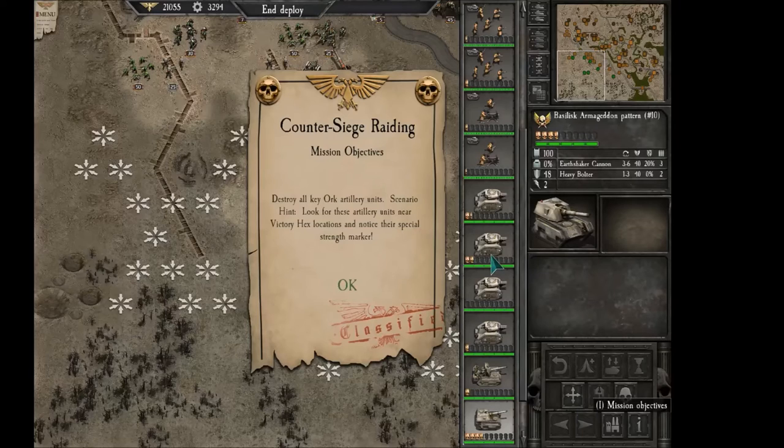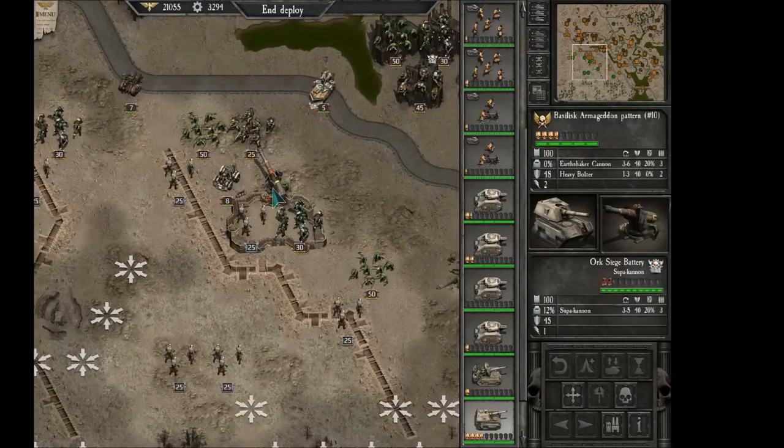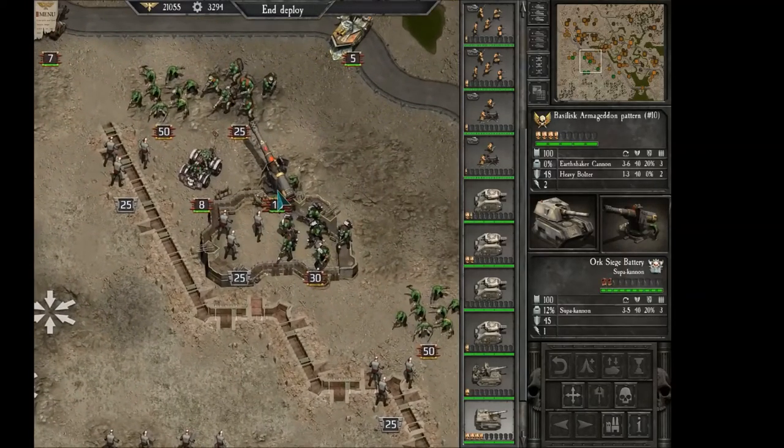Today we are having a very difficult looking mission. We have to destroy all key orc artillery units, and that's basically those guys. They have the special double school strength thingy and they are most likely very, very annoying that we will have trouble killing.